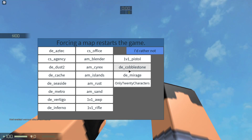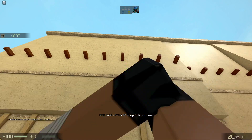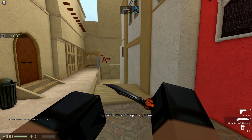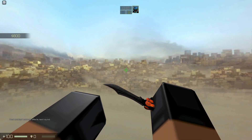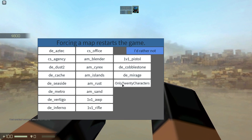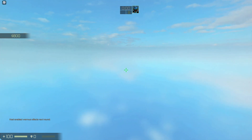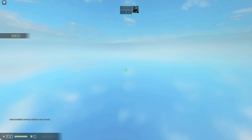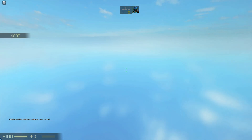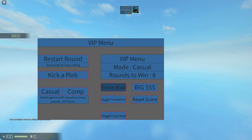Same thing with Mirage - let me show you something. You go T side, try to go plant A site, and you just fall straight through the floor. Don't play Mirage. There's also a map called 'only 20 characters' - it's a map where if you had a friend here, you'd look like you're staring into the void but you can actually see each other as grey Roblox characters. You can't shoot, can't do anything, just floating in the sky.